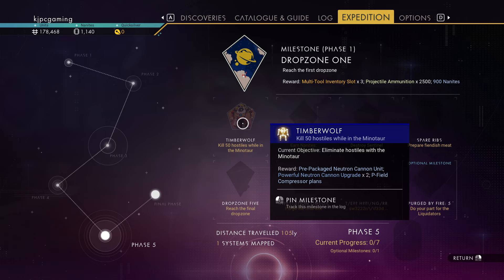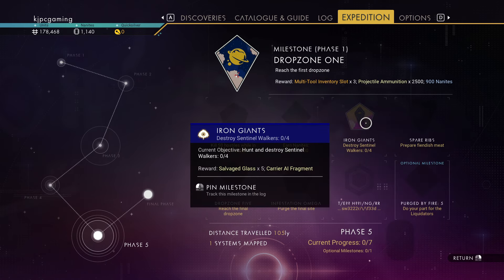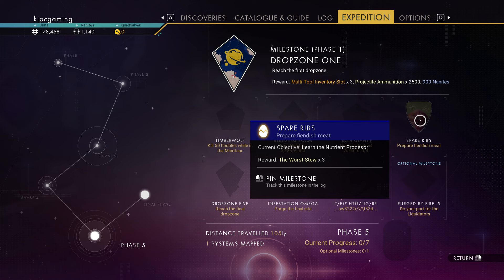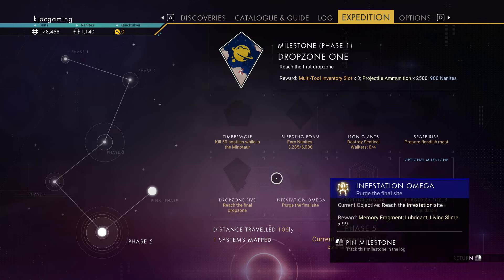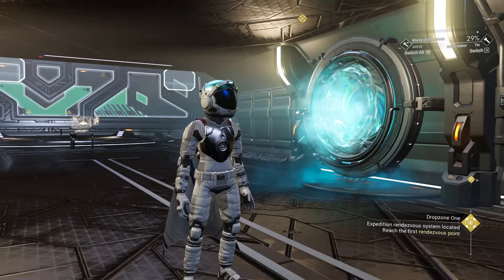Neutron cannon - I almost bought the neutron cannon just now. Kill 50 hostiles while in the Minotaur, so we need the Minotaur first. Four walkers. Quicksilver. Living slime, memory fragments, an unknown mission - alright, let's get to it.